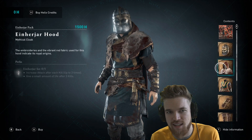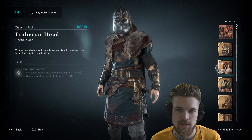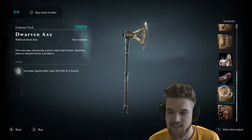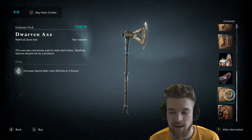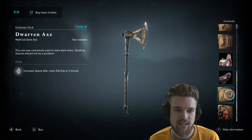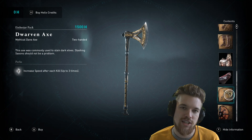The only thing that's really valuable to me here — unless you really like the aesthetic of this armor set — is the dwarven axe. That's something that can really fit into a nice build, and I recommend it if you want a high DPS two-handed axe.